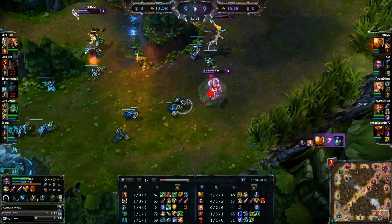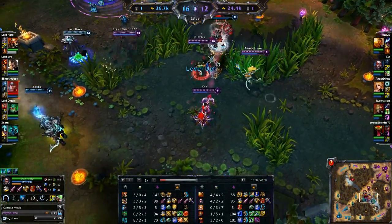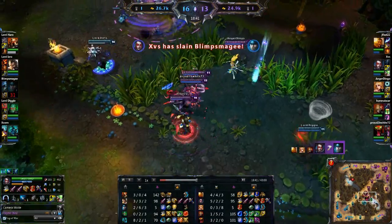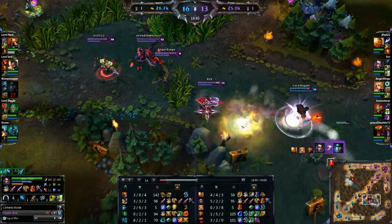Right there, you can see in the game I tried to flash to get a Condemn off so I can hit him into the wall and push him back. That didn't really work, but we still ended up getting the kill, and we're going to get the other kill here too — so that's a good exchange right there.